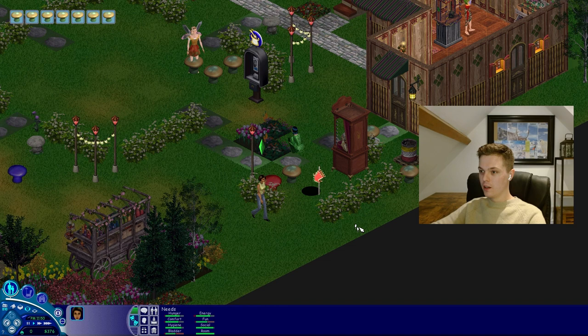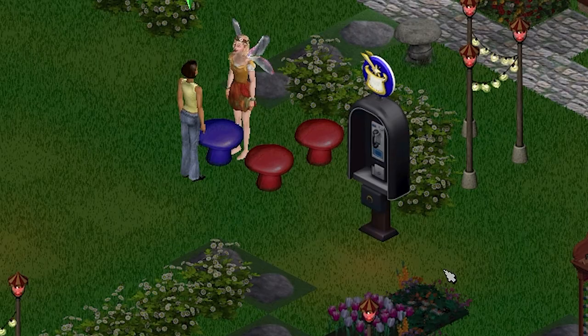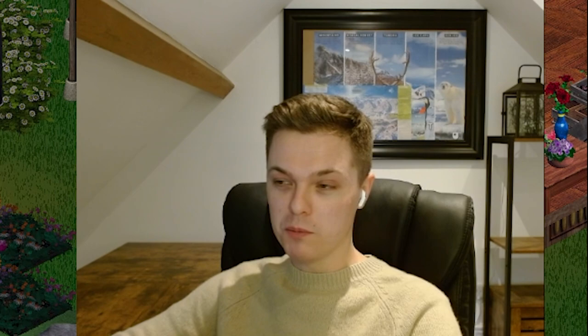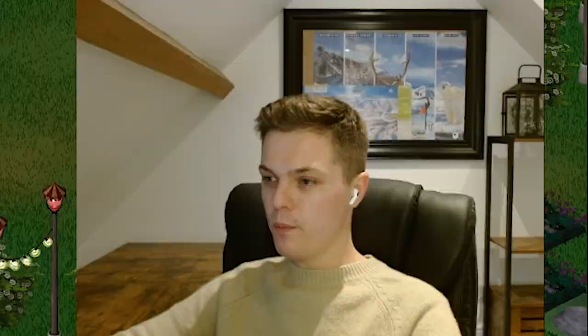I don't want to seem like a sore loser, but this does not seem fair. I'm just going to cheat and pause the game. If you can cheat and fly around the place, I can cheat and stop time. We vendors take pride in our toadstool races, but you're pretty good. Here's your prize — take the wizard's eyelashes and make yourself some powerful magic. I have never managed to do that before, and I knew I could do it as a grown-up. Just couldn't do it as a kid.